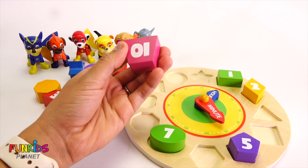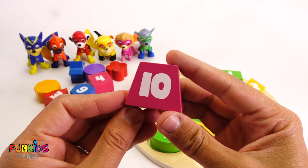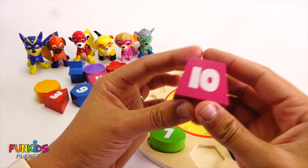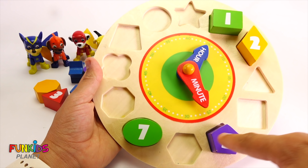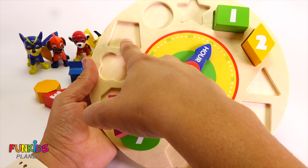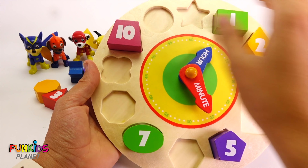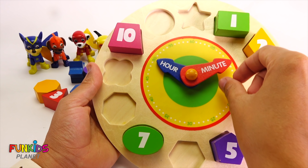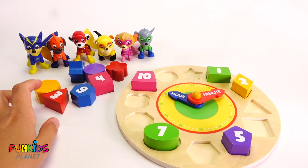How about this one? This is a big number and it's a trapezoid. This is a pink trapezoid and it's number ten, so it's going to go way up here. There it is — there's our number ten trapezoid. That's pink like Skye. Now it can be 10:10.